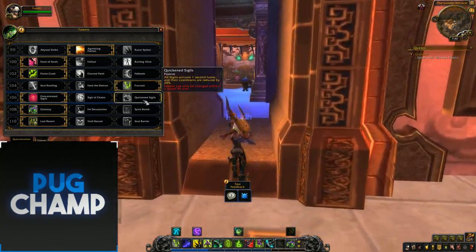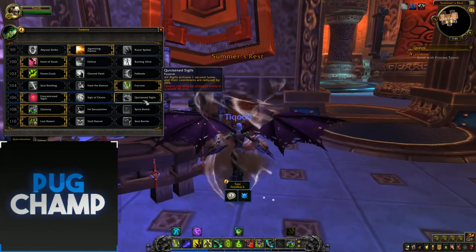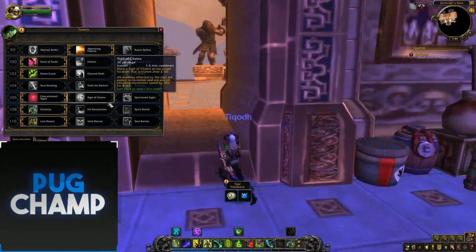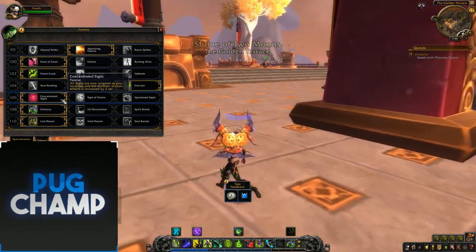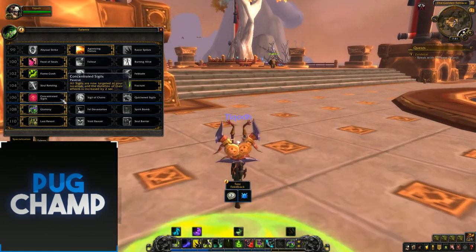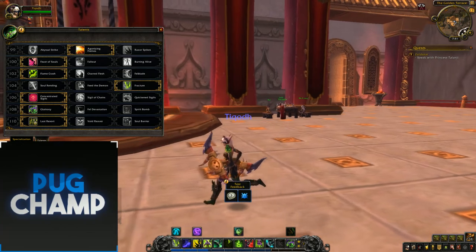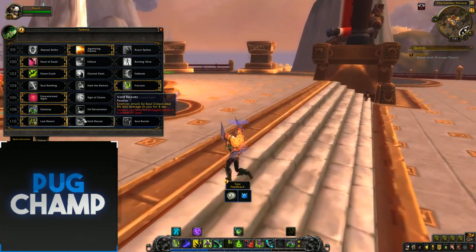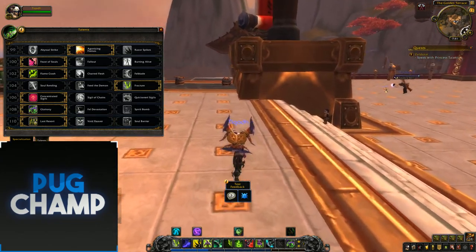Next one is all Sigils. Quickened Sigils — all Sigils activate faster and their cooldown is reduced by 20%. And Sigil of Chains, which is what it is now in Legion. But I take Concentrated Sigils, because it means I can click my Sigils and not have to worry about placing them — they're just on top of me and their effect is increased. That's good for the Snares and the Fears, and especially I just take it so I can use my Sigil of Flame instantly and not worry about it.